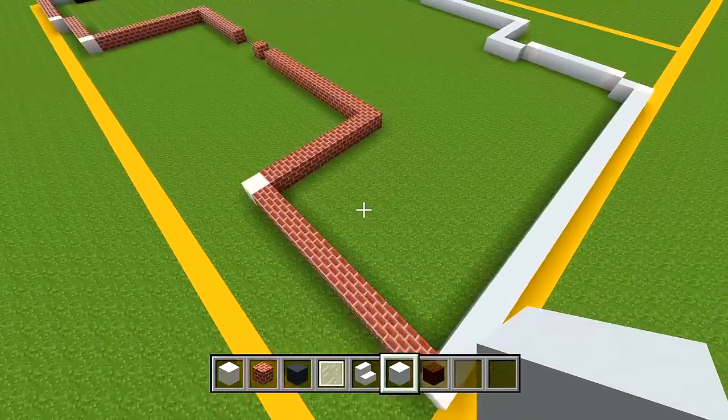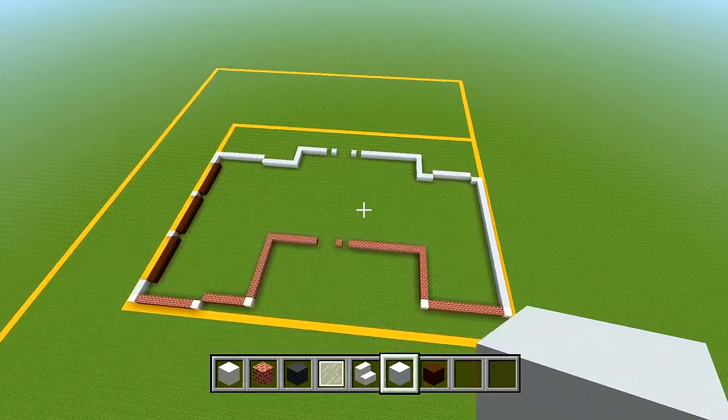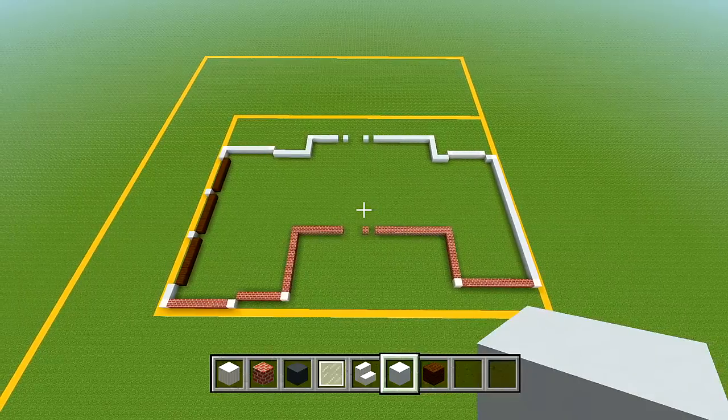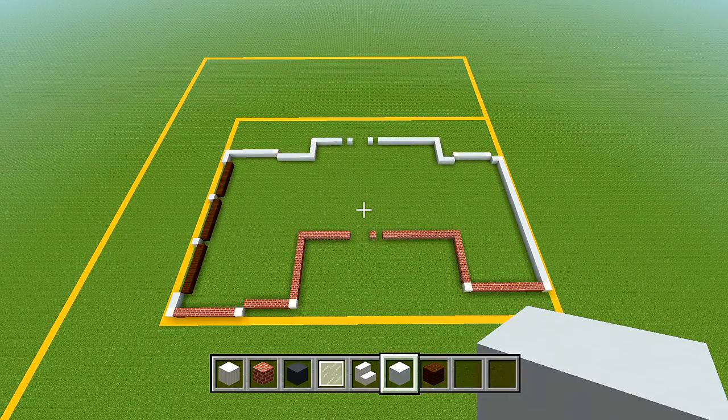From above at the front side, we have the overall shape for the house done. Now we can start bringing up the actual walls. After we bring up all of the walls for the first floor, that will be it for part 1.